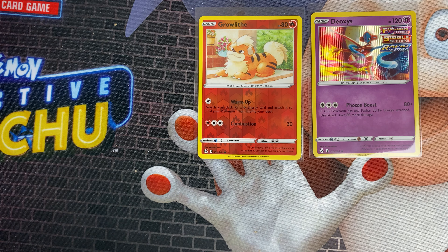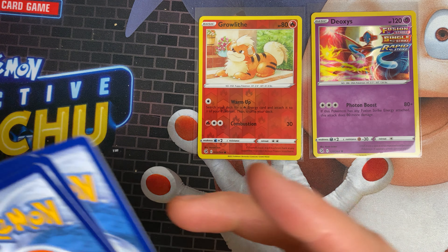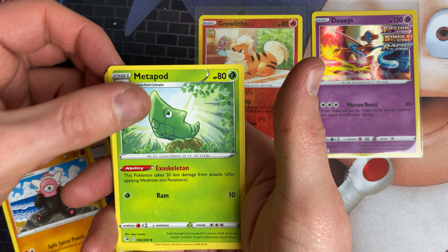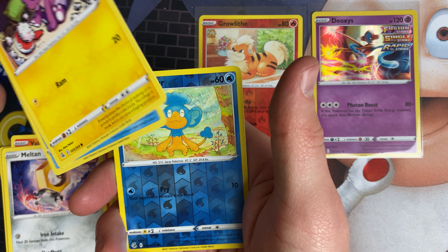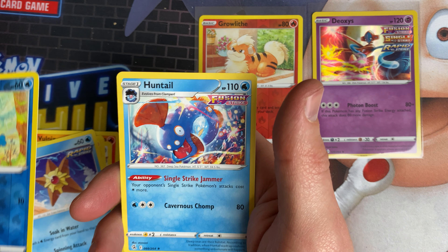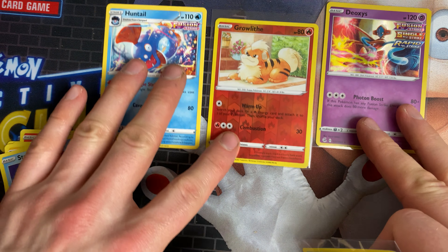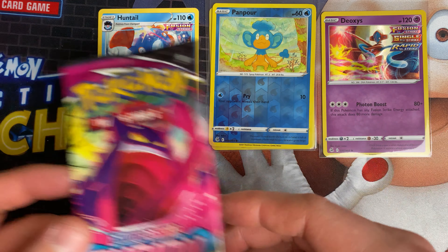The next pack we've got is a Bolt artwork, which is a nice pack art. We've got a grass energy, Electabuzz, Bewear, Metapod, Plusle, Vulpix, Meltan, Toxel, Snubbull, Pamper, and Huntail. Nothing notable there — keeping the rest separate.